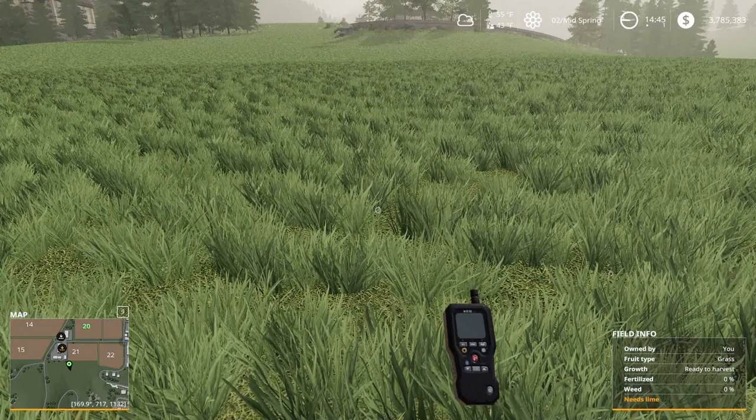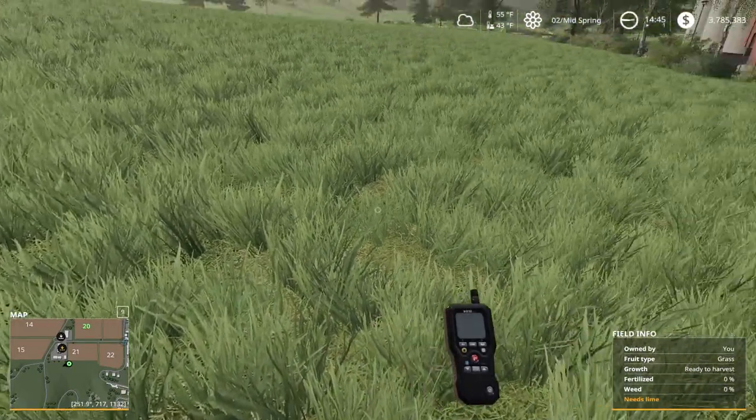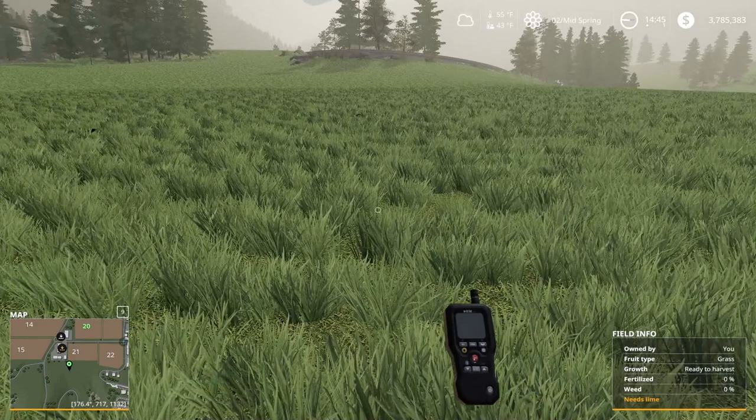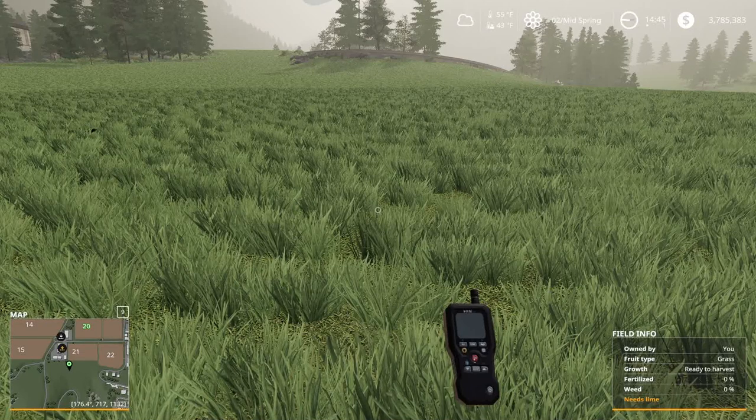As you're mowing parts of a field, the moisture could change halfway through mowing. You might notice you're getting wet grass and then suddenly it switches to semi-wet grass or vice versa. That's okay — it does happen and it's not a glitch.